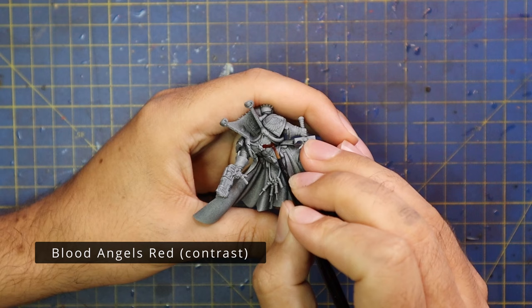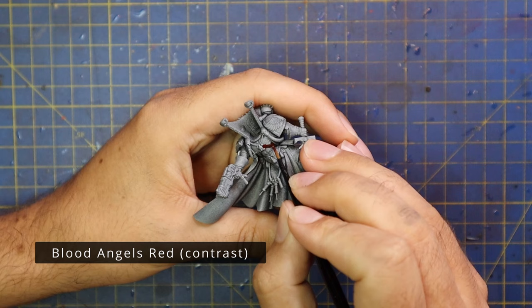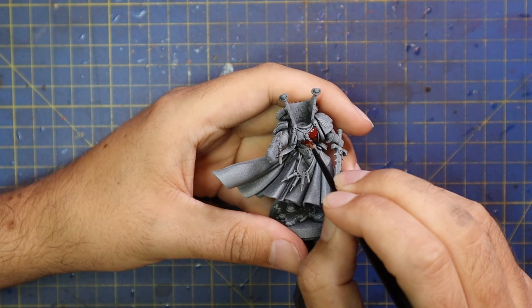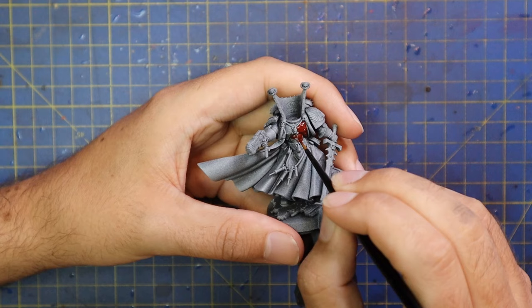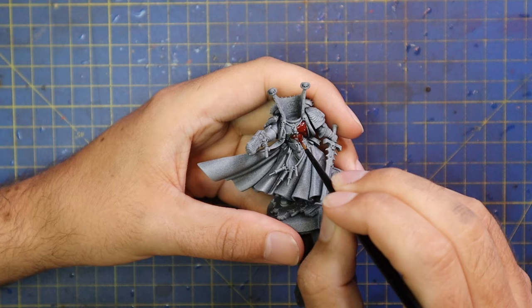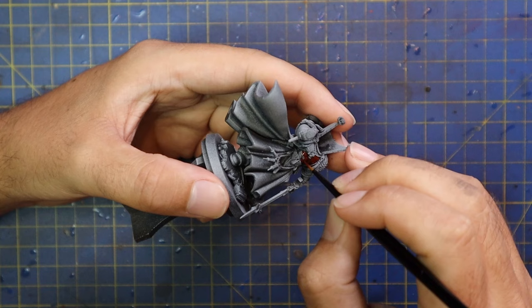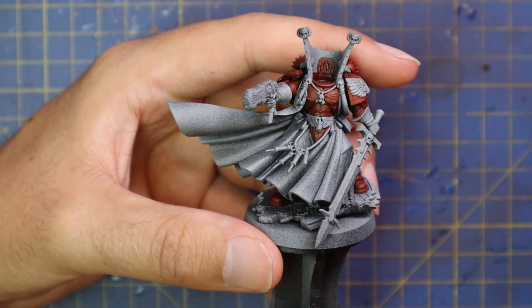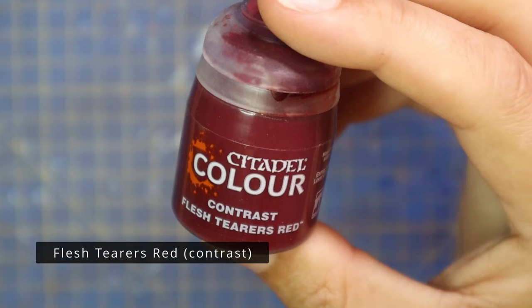The first thing I'm going to start with is Blood Angels Red Contrast, going all over his armor panels. There's actually less armor than you would think on Mephiston. He does have his feet showing through the bottom of the robe, so make sure you get those. There's a little bit on his torso, and even his shoulder pads are mostly covered up by details and motif. One thing I will say is red is a much better color to act as a base coat for gold. So try and get all of the bits that are going to be gold hit with this red contrast as well — for instance, the pommel and crossguard of the sword, and all the trim and edges around the armor.